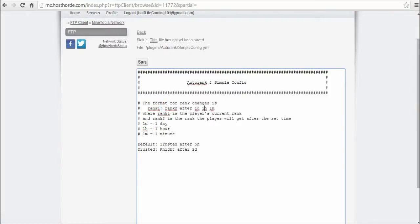After one day, one hour, and one minute — or just one minute — these are what you need. The 'd' next to the number is days, 'h' is hours, and 'm' is minutes. 'Rank1' is the player's current rank and 'rank2' is what the player will receive.